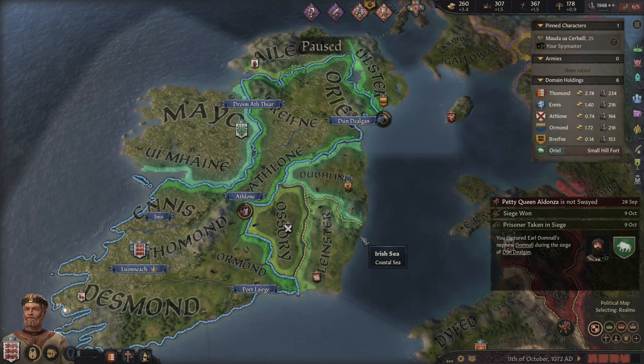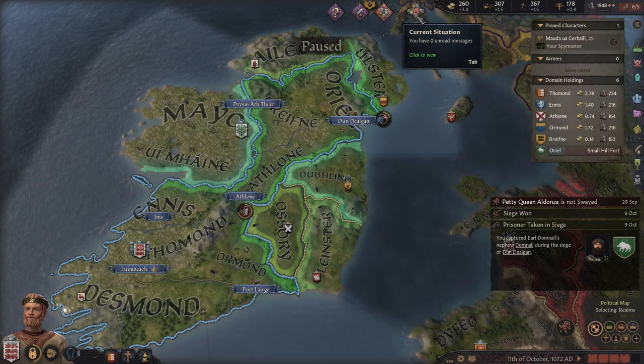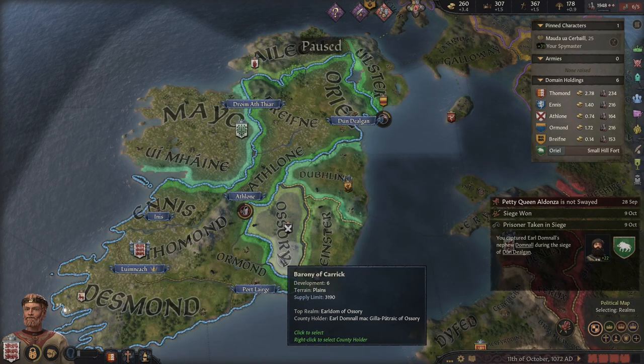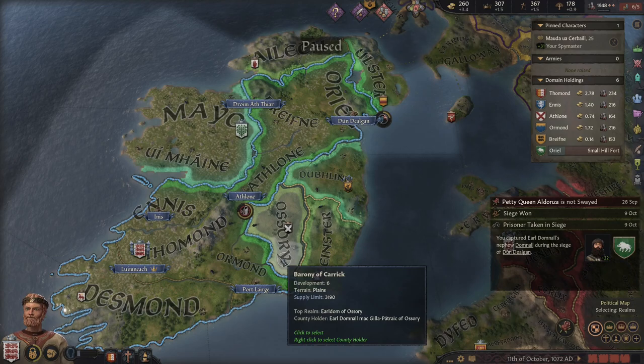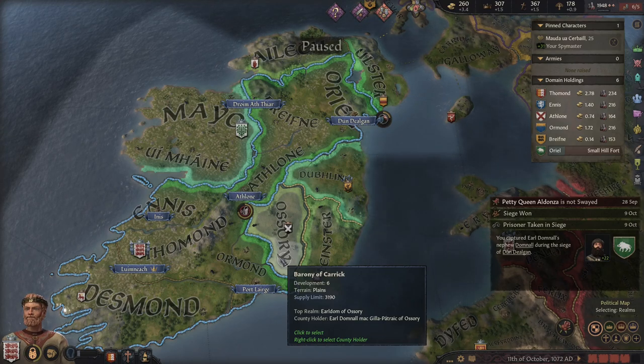All right guys, going to go ahead and end Part 1 here. This is more of a long-play series as we take all the steps and learn and make mistakes along the way, but so far it's going decent. I'm not too happy with my son because he wants to go around making enemies when succession is a pain in the butt — he should want to make friends. Thanks for watching everybody, I do appreciate it and I hope you enjoy this series as much as I'm enjoying playing it. I'll see you next time.